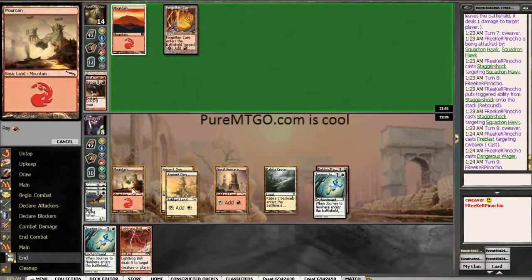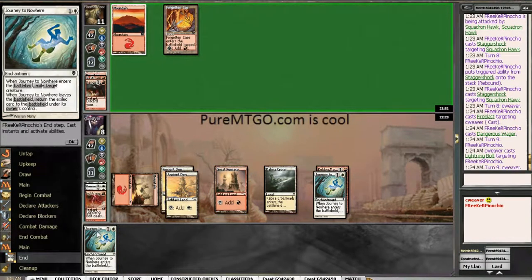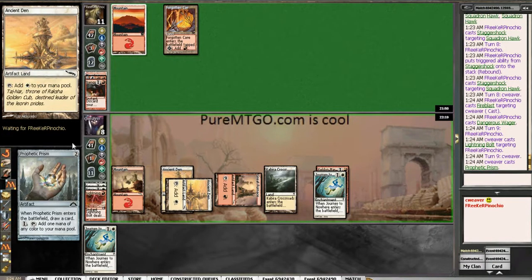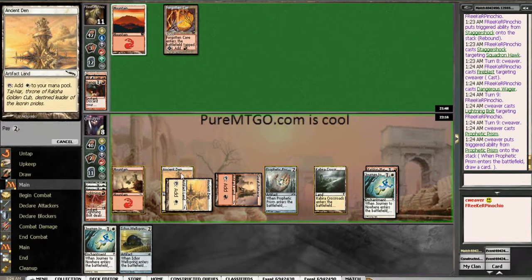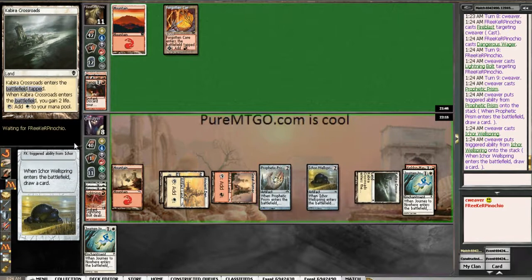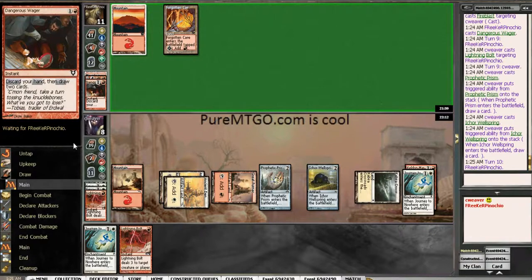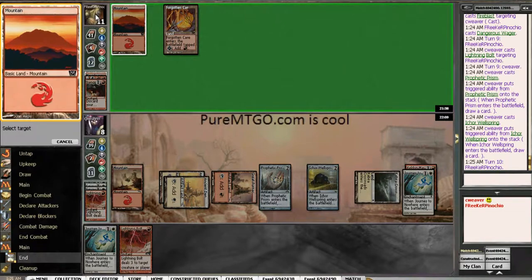I think I'm going to Lightning Bolt him. I don't think the targets are getting much better now, especially since I have a Journey for whatever else he plays. Alright, so Prism hoping to draw a Sky Fisher maybe. Wellspring's not okay at all. We do have another Lightning Bolt though — we can even the playing field.